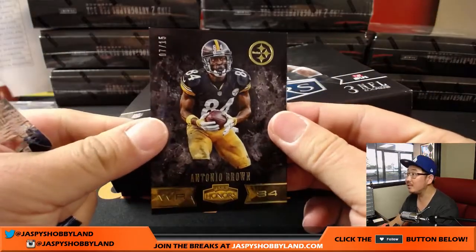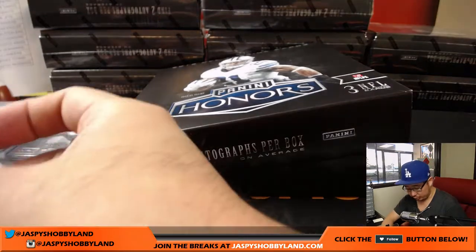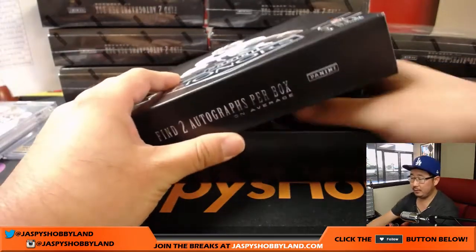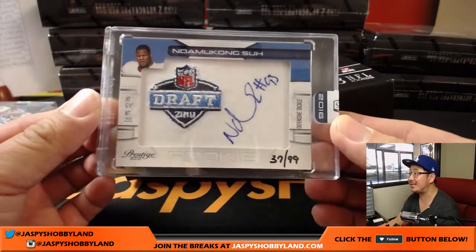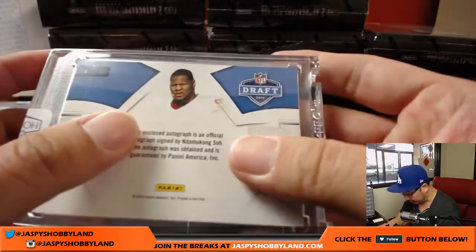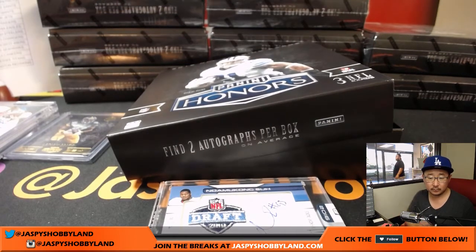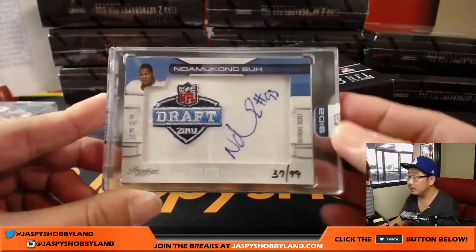We got Antonio Brown, 7 out of 15, goes to the Steelers — that'll be for Booker G. And the two hits here: first one is 37 out of 99, Ndamukong Suh, Draft Day Autograph. This is from back in 2010, so this would technically be Lions — and the checklist has him as Lions as well. Ndamukong Suh, Lions.